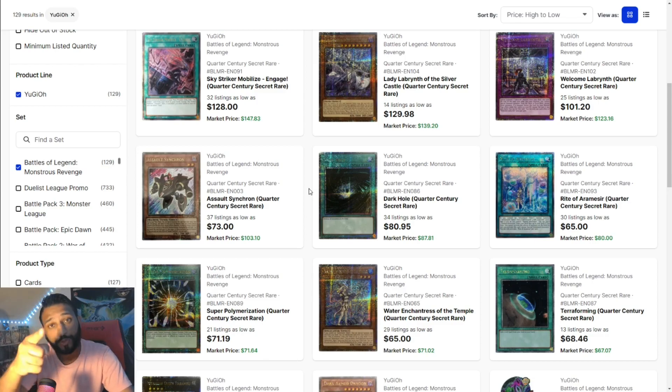Locals and online shops are going to punish Konami now because they're not making any money on their product. These tins are already so far below value that people... I feel bad for locals, I feel bad for online shops — they're losing so much money on these things. The tin hasn't even come out and they're already losing money. I wish we could go back to the day with Crossout Designator at $100 plus. At least there was some hype to start the tin off, even though Crossout Designator dropped to like $10 at some point. At least there was hype around it.